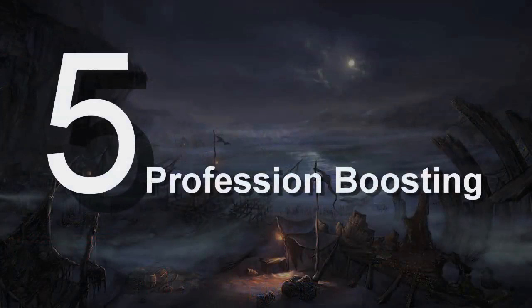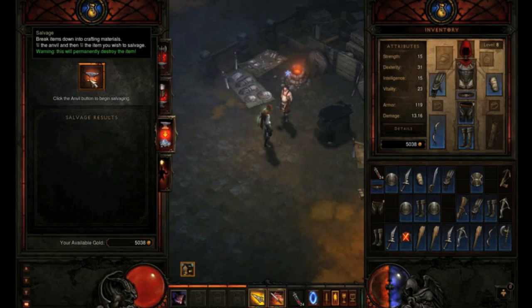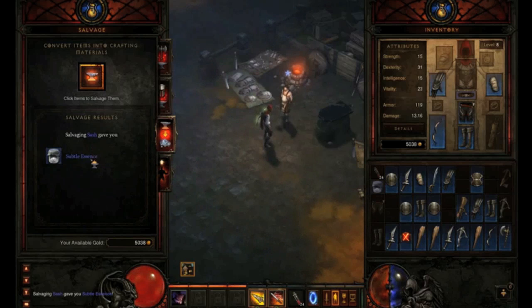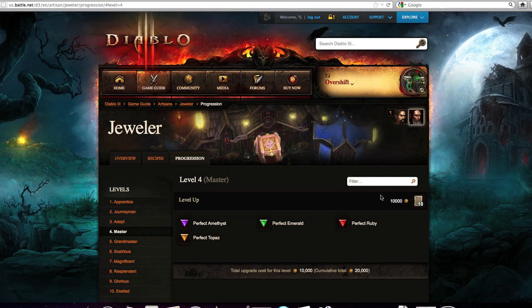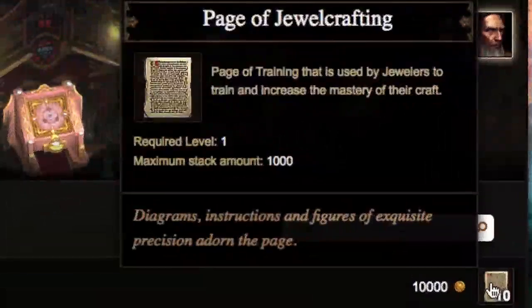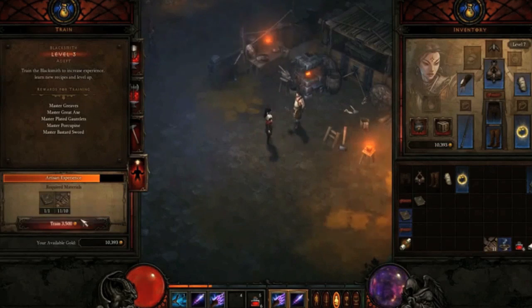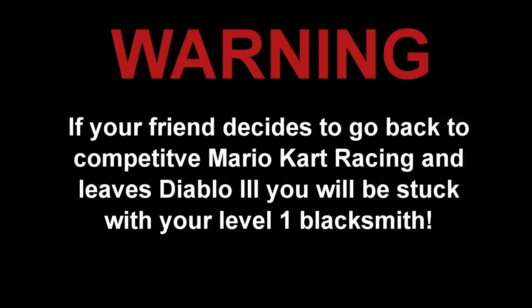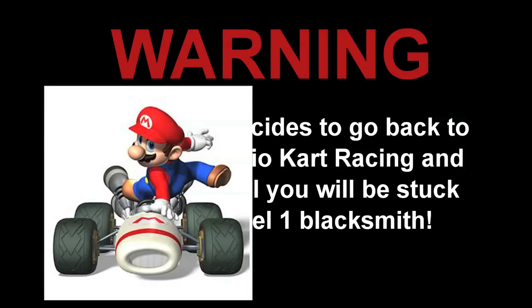Profession boosting is a rewarding strategy for anyone with a trusted Diablo 3 gamer buddy. Trust is involved because you will be giving your friend the materials necessary to level his blacksmith, and he will be giving you the materials you need to level your jeweler. So you will depend on your friend to craft blacksmithing gear for the both of you, and you will be crafting the gems for your two-man team. Starting at jeweler level 4 and blacksmith level 5, special crafting pages found throughout the world will be required to level your crafters, along with a decent amount of gold. Through profession boosting, your two-man team still has access to both a leveled jeweler and a leveled blacksmith at half the price. Beware though — if your friend decides to go back to competitive Mario Kart racing and leaves Diablo 3, you will be stuck with your level 1 blacksmith.